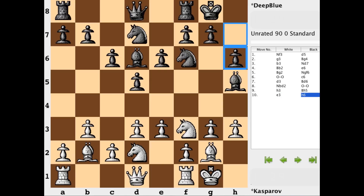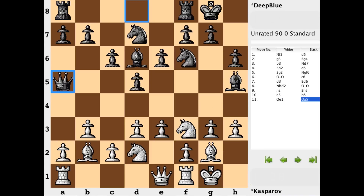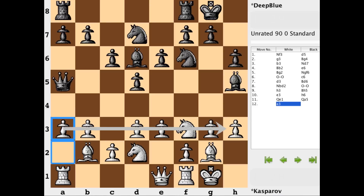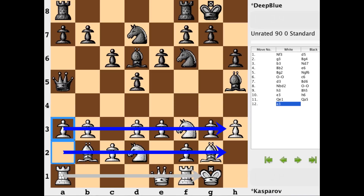h3 provides a flight square for the black king. Queen e1 gets out of the pin and is looking for something like knight h2. After queen a5, first a3 — a lot of pawns on this third rank. White has a lot of control over the fourth rank. And a curious thing about this game is that white just plays on these first three ranks for really the majority of the game.